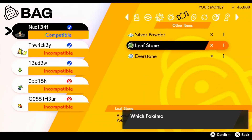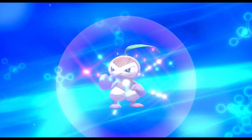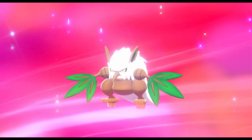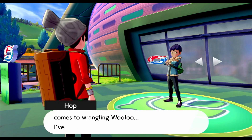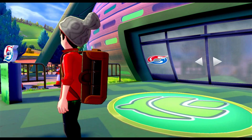We're just going to go on to the next part, where we find a Leaf Stone. We use it on Nuzleaf and evolve him into Shiftry. Shiftry is the only Grass-Dark type we get in this generation, and it's going to be very useful for multiple reasons. We're going to meet Hop outside of the gym area, and he's just going to kind of tell us that he won and then takes off.